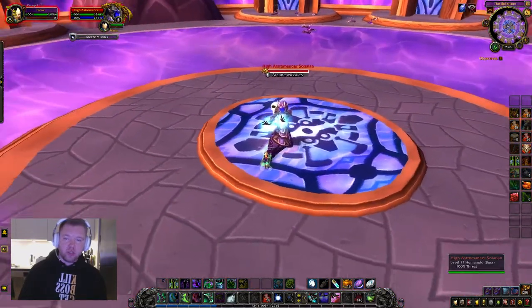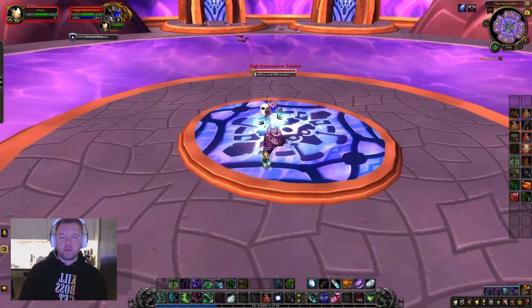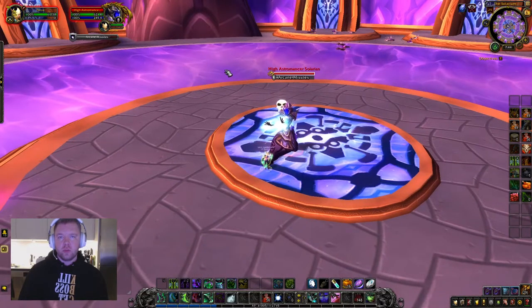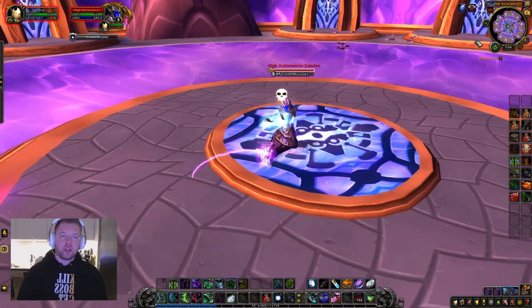Here you can see the Arcane Missiles. Let's see how many of these mechanics I can demonstrate before we start burning Solarian down a bit. Just waiting out the 50 seconds for the Solarium portal. Here we go — this is Wrath of the Astromancer, which will jump to the nearest ally.